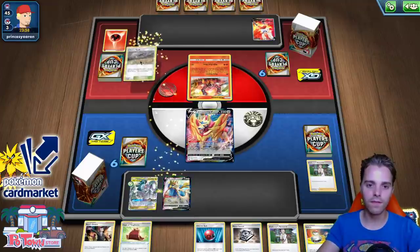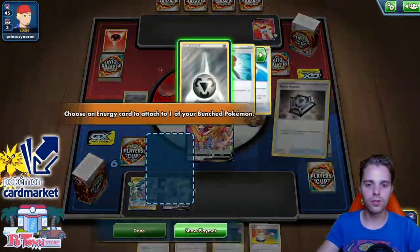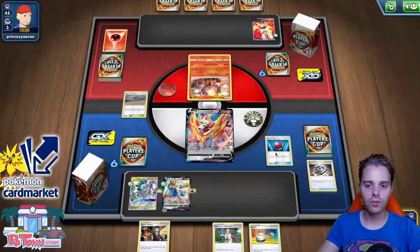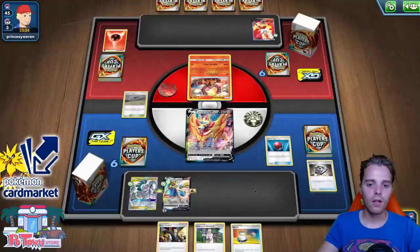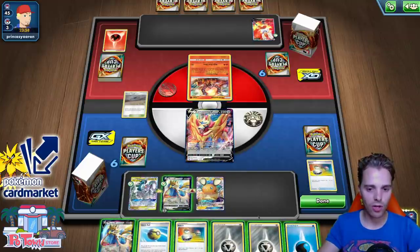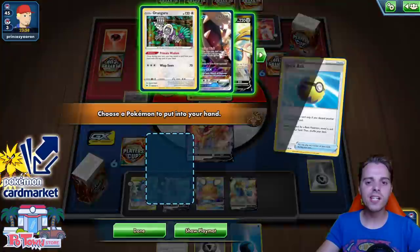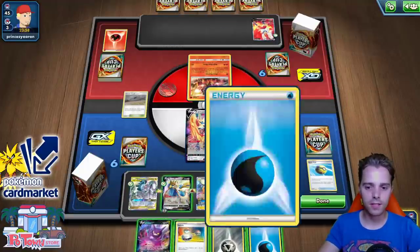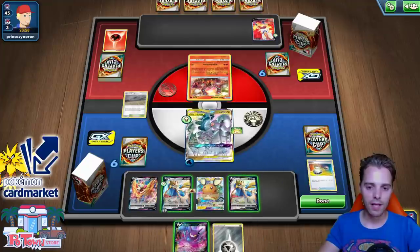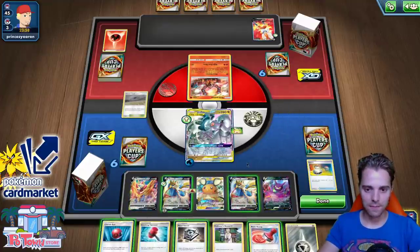We could switch to ADP already but I don't think we'll get everything set up right now, so I'm going for Cherish Ball for Ditto. We can still use Crobat afterwards. We get the Water Energy and the Switch — we only miss one single puzzle piece: the Energy Switch. Using Crobat V now. Attachment over here. We could switch to ADP — they probably can't knock us out anyway. We're relying on Crobat V to draw us one of those Energy Switches. It doesn't happen, so I'm using Cherish Ball instead, finding Zacian to thin out the list.